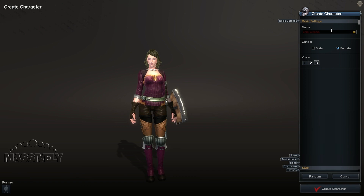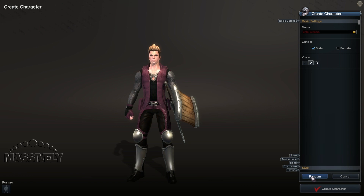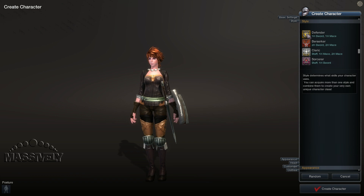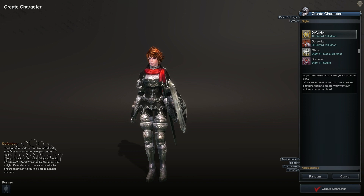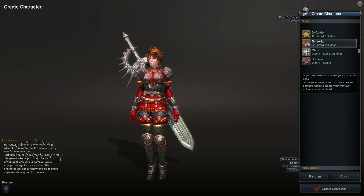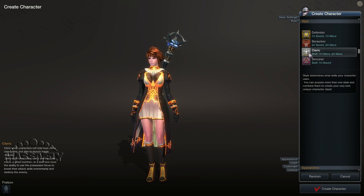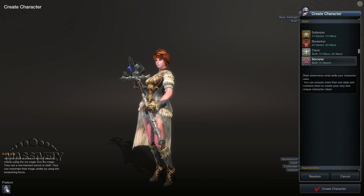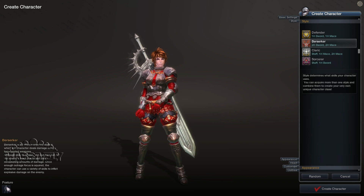Let's start off in the character creator and look through some of the options here. You only get humans — there are no other races — and you can pick male or female. I'll show you some random samples of each. They also have a voice slider that you can choose different voices, though they didn't really have that implemented for this closed beta. While creating your character, you also choose a style, and there are no set classes in this game. You are not locked into this choice — it's just what you start off as. You get to choose Defender, Berserker, Cleric, or Sorcerer. They all have different weapons and a different style. The Defender and Berserker are more melee and the Cleric and Sorcerer are more ranged, and there's a neat posture button on the bottom if you want to strike a pose.